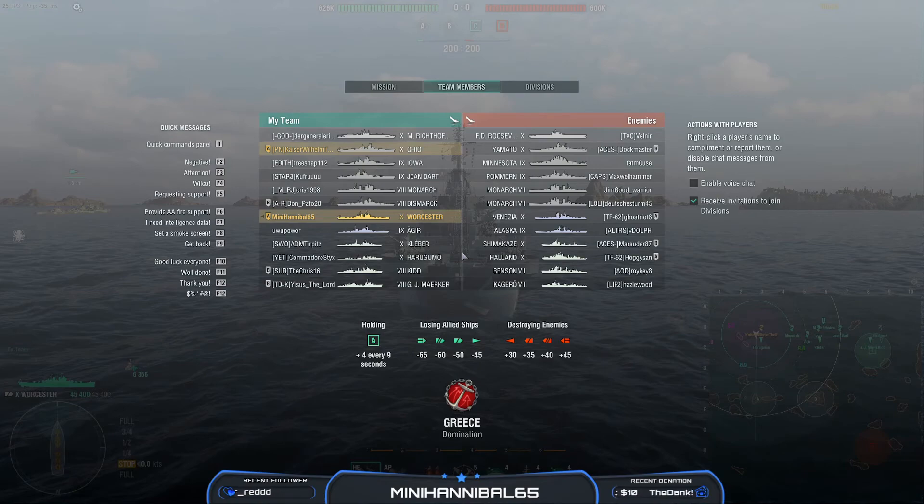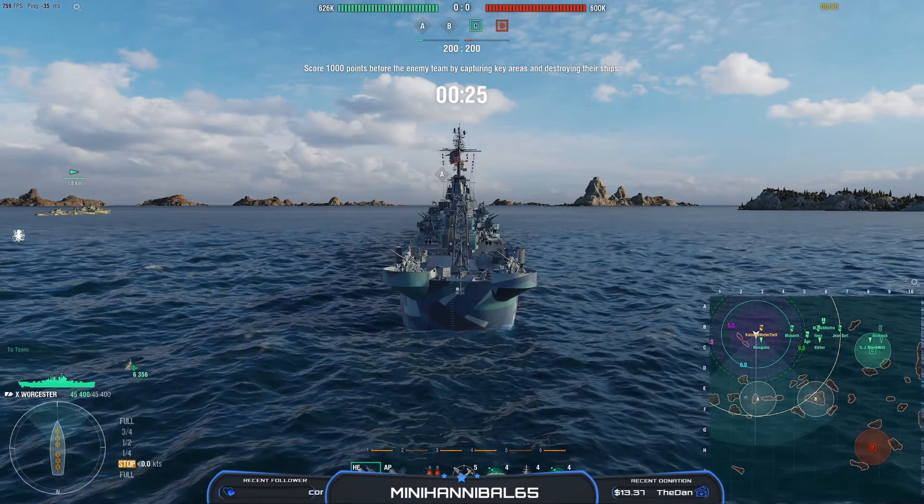So obviously this is a match I recently played on Greece. Tier 10 Wooster for me, tier 10 Ohio for Kaiser, and we're facing off against FDR — five battleships, two cruisers, and four destroyers — and we're gonna talk about how I played throughout this match as we watch.